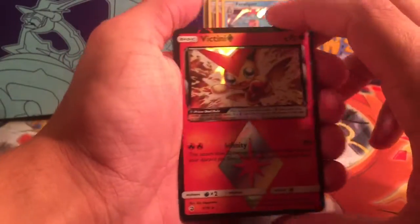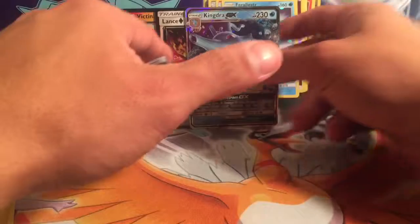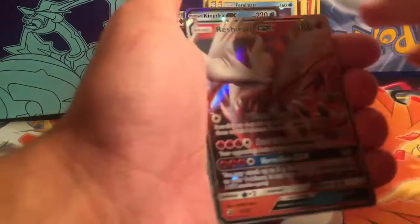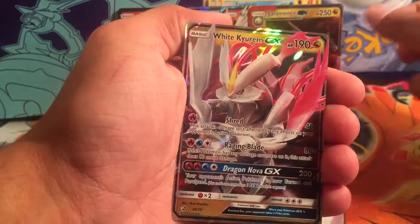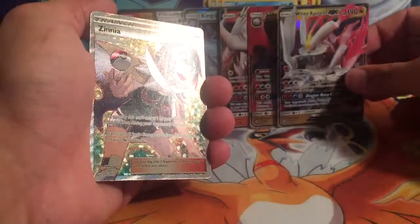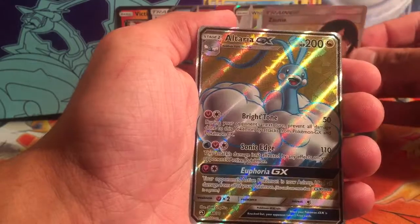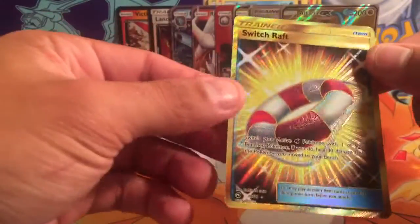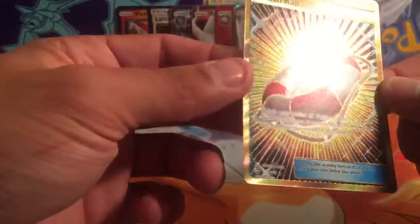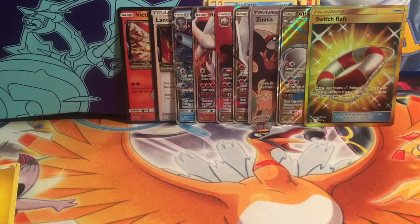Let's go over Maria's pulls first: the Victini Prism Star, the Lance Prism Star, and Kingdra GX. That's all her pulls — 15 packs and that's what I got. That's actually kind of bad. My pulls are: Reshiram GX, Salamance GX, White Kyurem GX, a full art trainer Zinnia — which is the better trainer from this set — full art Alteria GX, and a gold Switch Raft trainer — a beautiful card and our first one of these that we've pulled.